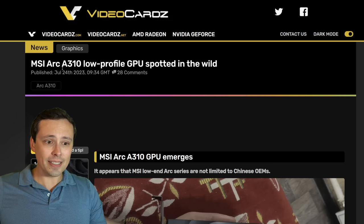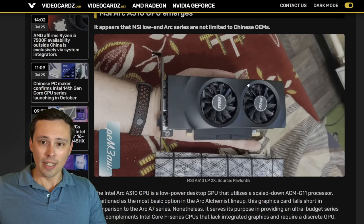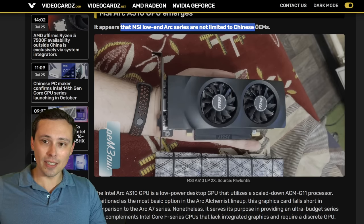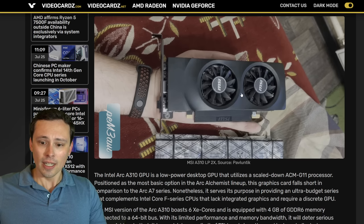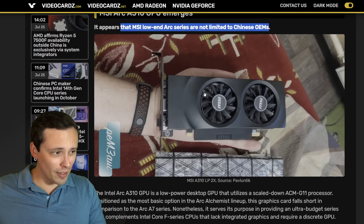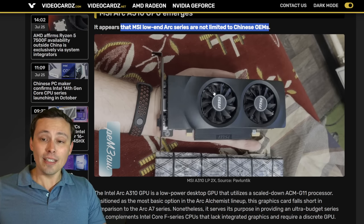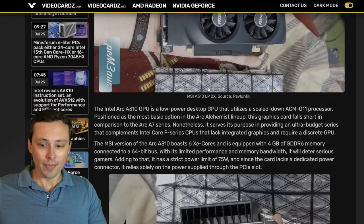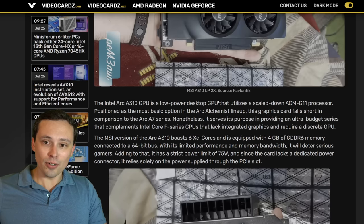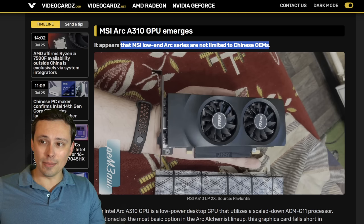We're seeing an MSI ARC A310 low-profile GPU apparently spotted in the wild. It appears that MSI's low-end ARC series are not limited just to Chinese OEMs. That could be interesting for people looking for something — I don't think the gaming performance on the A310 is anything to write home about. However, it does have an AV1 encoder, so an AV1 encoder with a low-profile design, low power usage, and a low enough price could certainly be interesting to people.